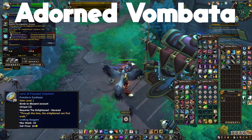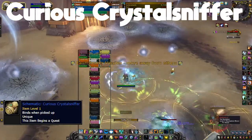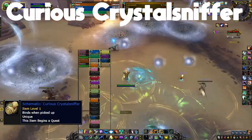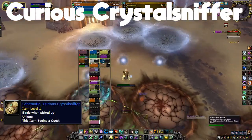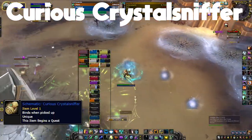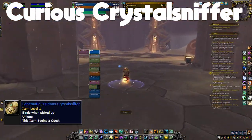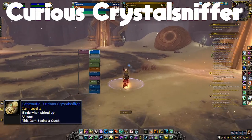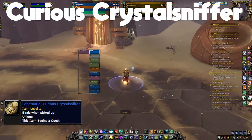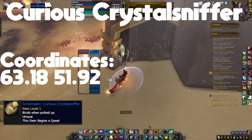The next mount is the Curious Crystal Sniffer, and the schematic for this one is a little different. First you'll want to kill Halandris in Sepulchre of the First Ones — you can do this on Raid Finder, Normal, Heroic, or Mythic. The schematic is located in the second room where you fight Halandris, in the opposite corner from the entrance and exit gates. Go to that corner at the given coordinates and it should be on the ground ready for you to click.